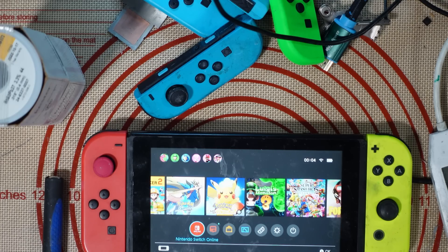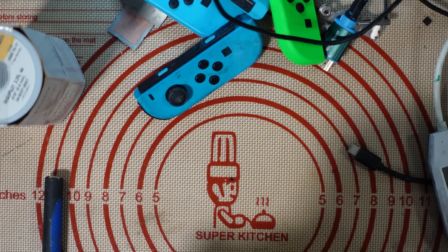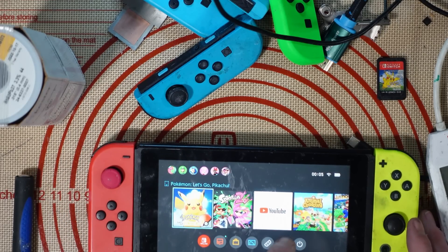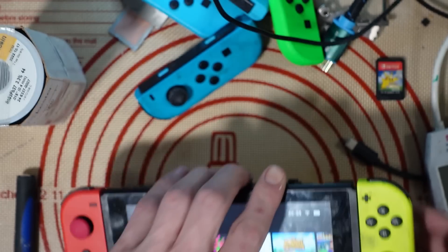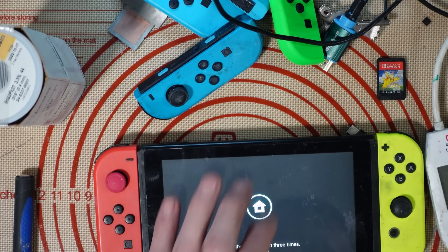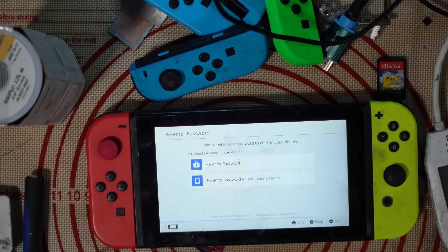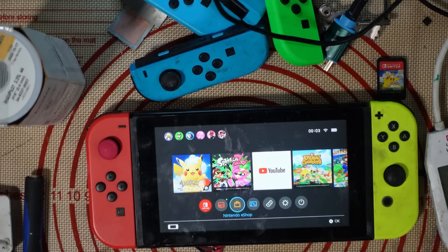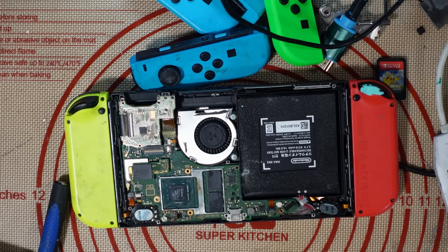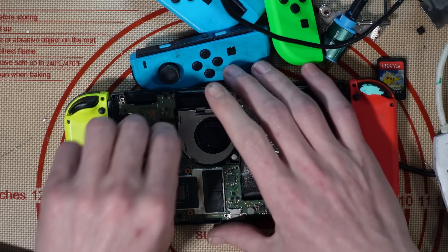Let's just grab a test game — what better test game than Pokémon? Pokémon: Let's Go Pikachu — come on then Pikachu, do your stuff. Boom, good. Let's run an update on it because it's unexploitable anyway. Wi-Fi picked up, connected — system update required, OK let's run an update. It's downloading updates so it shouldn't be banned.